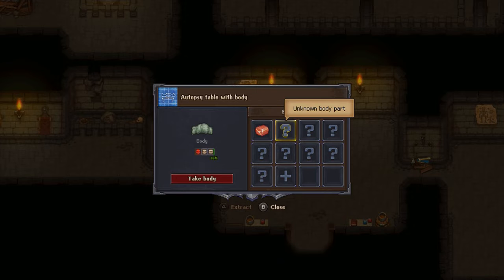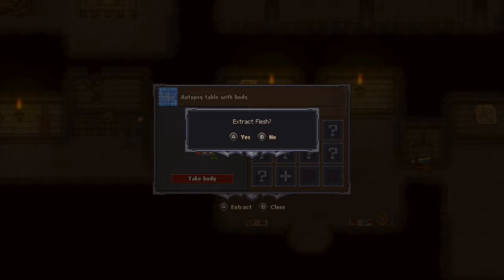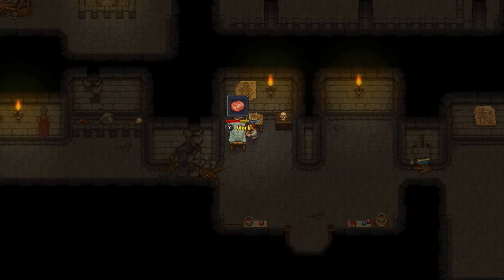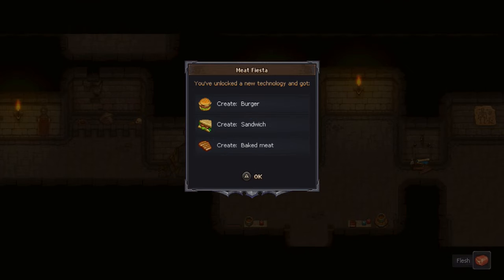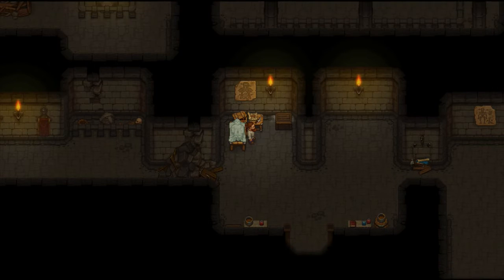As you can see, there's a lot of things we can extract, but right now it just says flesh. We're going to select this one here and hold Y to work. We've unlocked a new technology and got burger sandwich baked meat. 'That's disgusting.' 'You'll get used to it.' 'Take the corpse — I'll wait for you in the graveyard.'